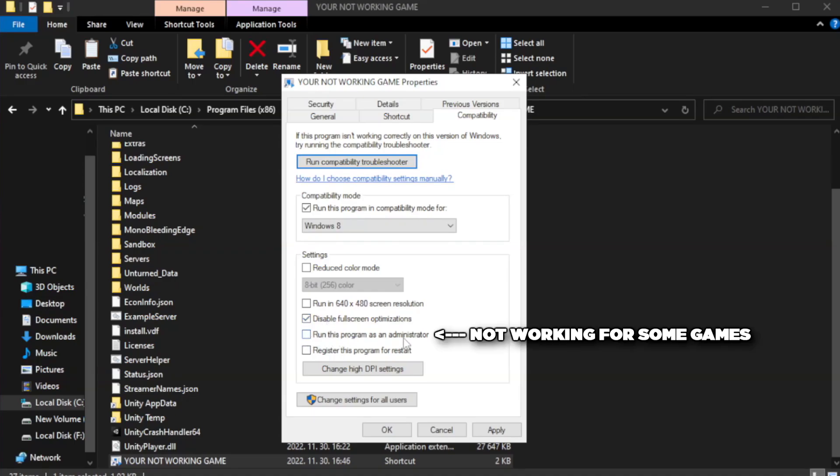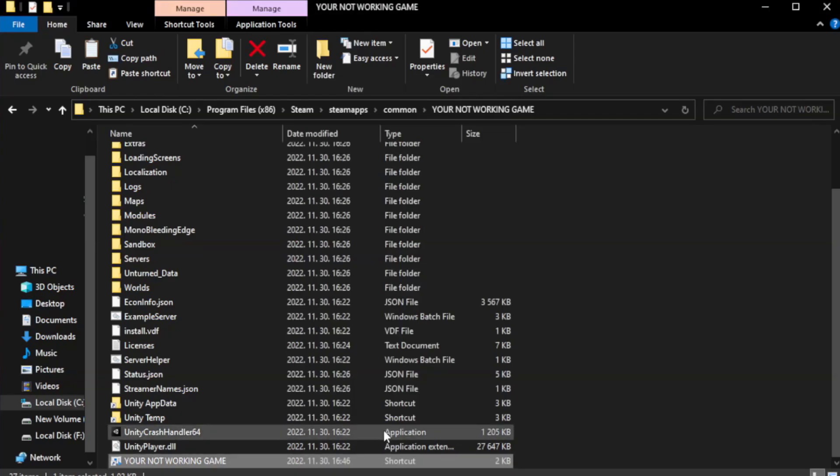Check run this program as an administrator. Apply and OK. Start. Close window.